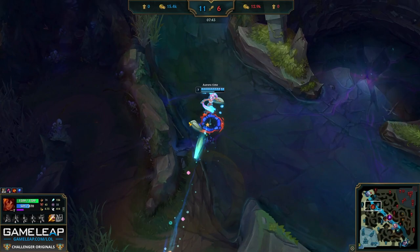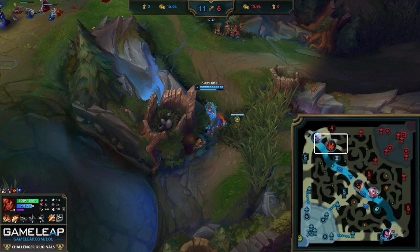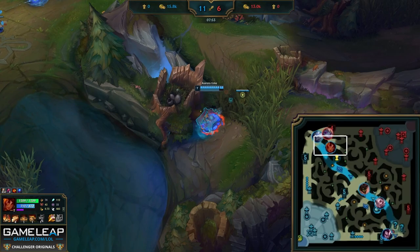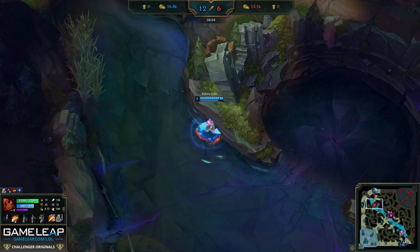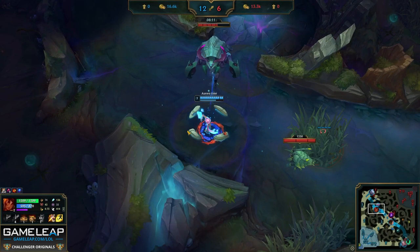He can do Krugs and Raptors at any time. As for why he doesn't do scuttle crab first — he can farm these camps quickly now with more items and damage, the scuttle isn't going anywhere, and he has great vision around it so he'd know if Zed was taking it. Instead he decides to go top, playing around his strong lane — the Volibear — and the setup Volibear brings for Taliyah. If Volibear lands his stun, any champion in the top lane is going to get one-shot, especially when Canyon is as fed as he is.